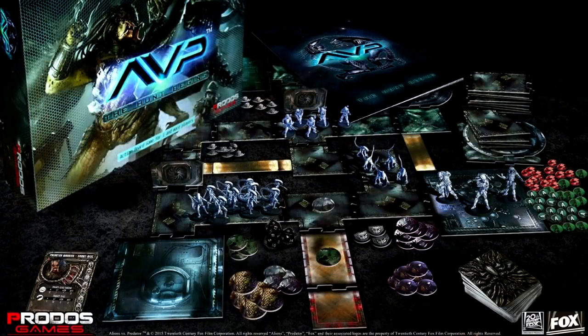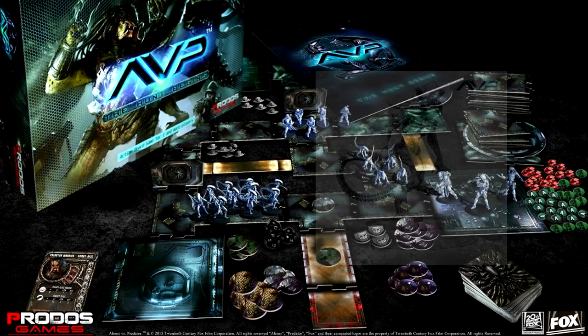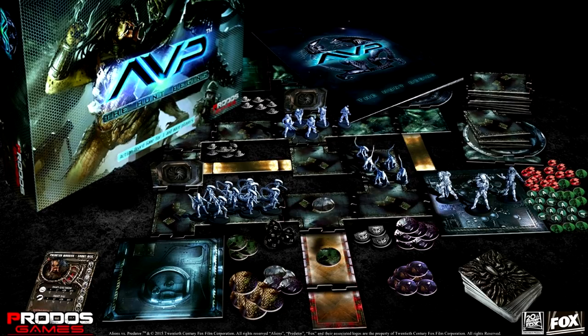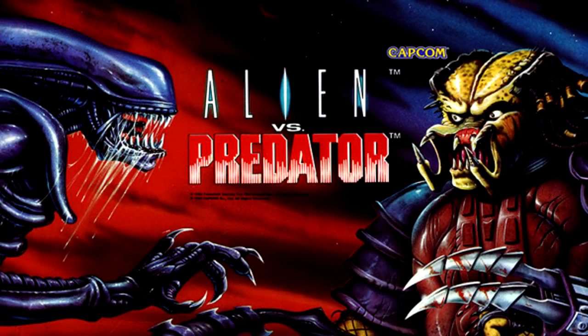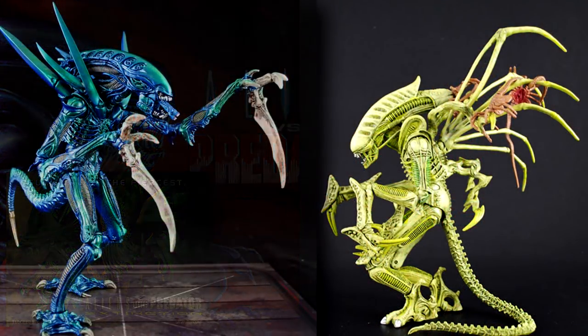They also show up in the Prodos AVP board game. Here, the Praetorians are called royal guard aliens. Normally, the term royal guards of the queen is a blanket statement, including Praetorians and Palatine Xenos. But here, for the game, the royal guard is an actual Xeno class, although it's likely just AVP's version of the Palatine, an alien I'll talk about more in a minute. The Praetorian aliens also appear in several other video games, such as the 1994 AVP game, AVP Extinction, and AVP Evolution. In AVP Extinction, Praetorians can molt into carrier or ravager aliens. The game would also include eggs, or ovomorphs, with Praetorian facehuggers lurking inside of them, similar to the royal facehugger from Alien 3.